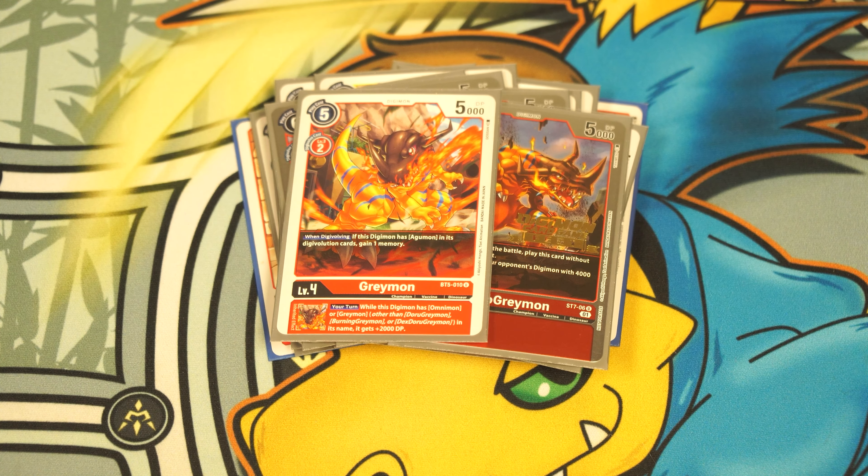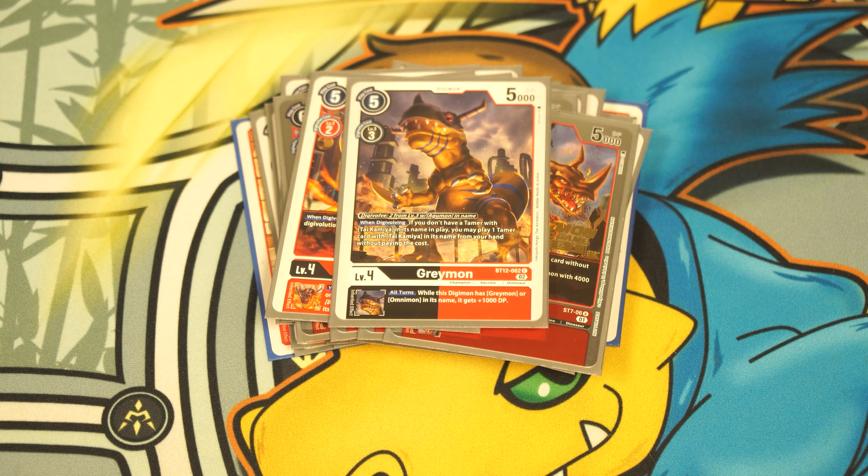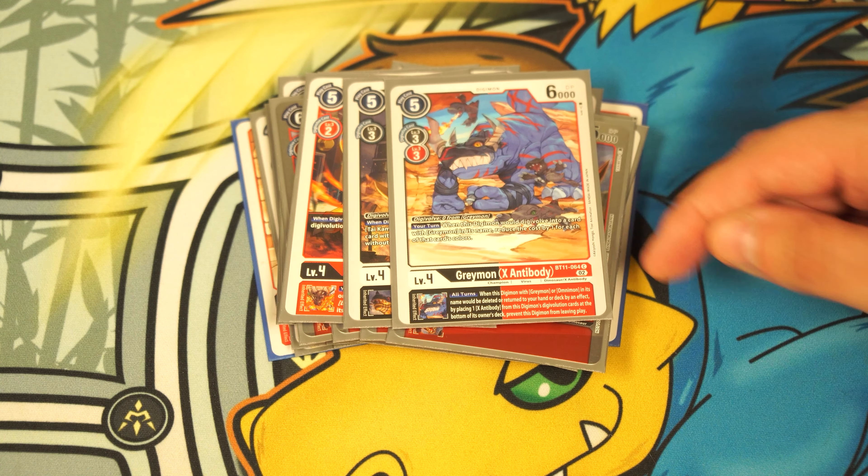On to the champions. The only overlap with the yellow version is four GeoGreymons, since playing Marcus for free is great. On BT12 Agumon it evolves for three, otherwise two — that's fine. We also play four copies of the security GeoGreymon from BT12, which when it comes out of security deletes something at or below its DP. It's an extra aggressive option to push for game, and importantly it is a GeoGreymon. The rest of the GeoGreymons aren't good right now, but this changes with EX4 and BT13.